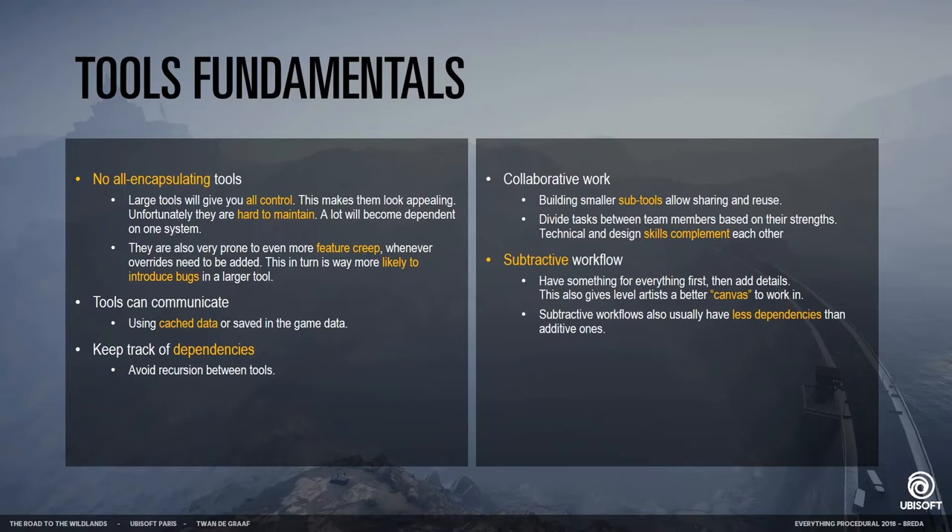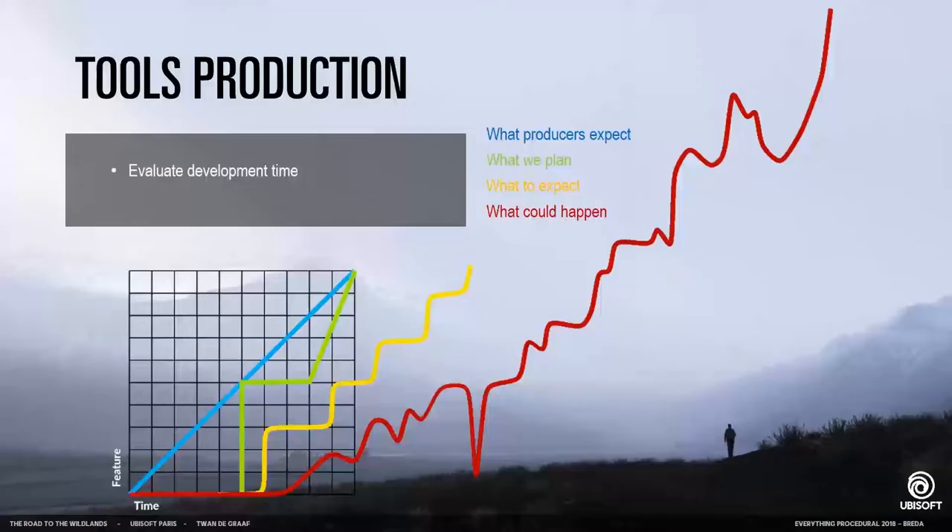One thing I've also mentioned before is that we use a subtractive workflow. Instead of keep adding new parts to the world, we first want to add something for everything and then remove certain parts and fill them back in with more detail. This gives a couple of advantages, such as creating a nice canvas for level designers to work in — they have a better preview of what the end result is going to look like. They can actually enhance the terrain and environment in a way that feels more natural, and there's a little bit less dependency between tools with a subtractive workflow compared to an additive one.